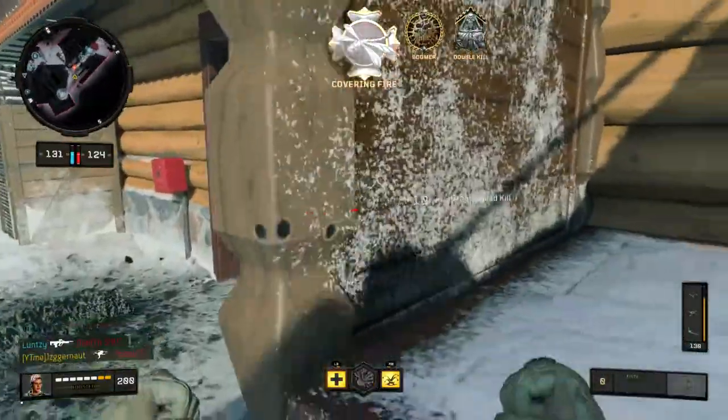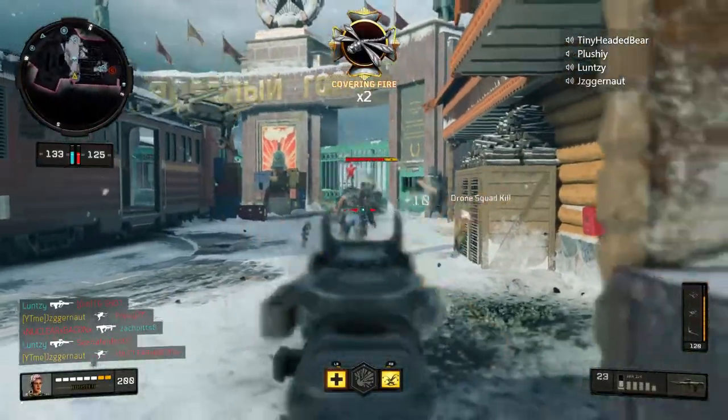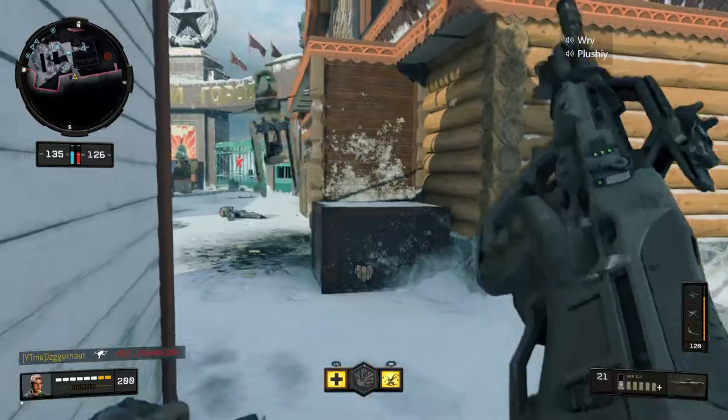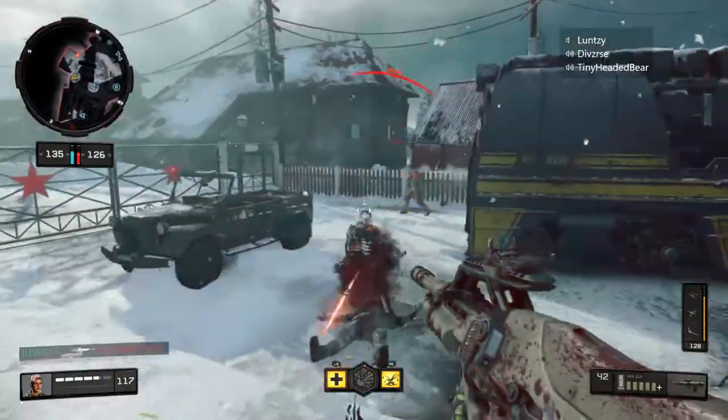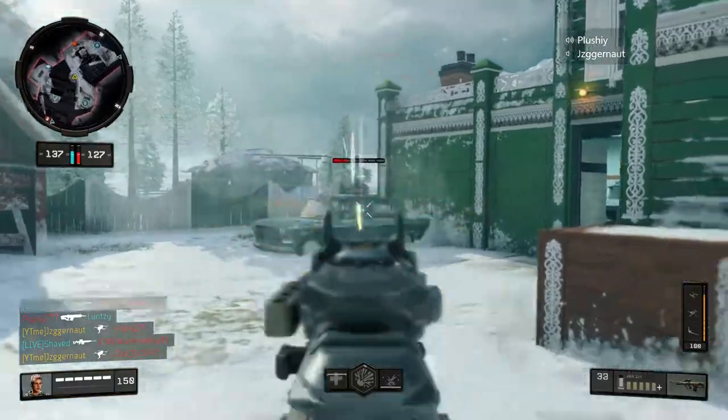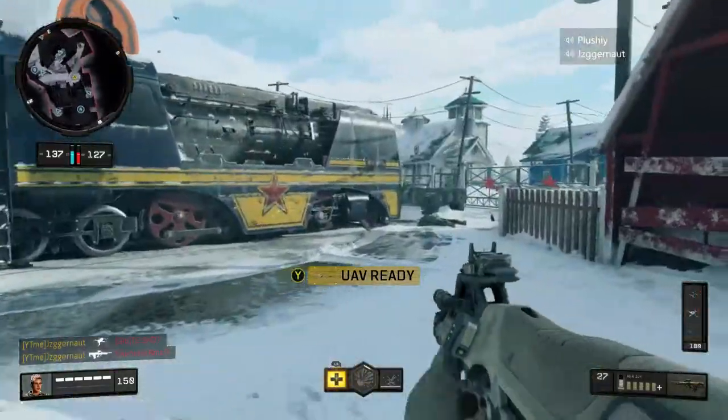In today's video I've got another classic video for you guys, and today is a gun that has just been recently buffed — just like the Swordfish — and it is now absolutely insane. This gun is the ABR-223 and it is a tactical rifle, just like the Swordfish, and in the recent 1.07 update it got a buff.